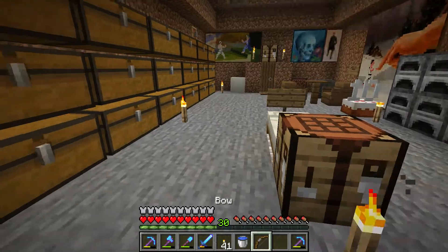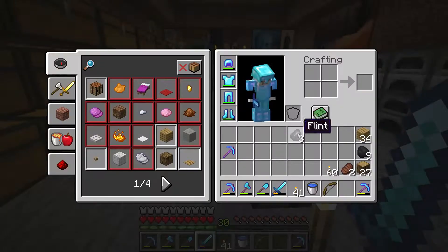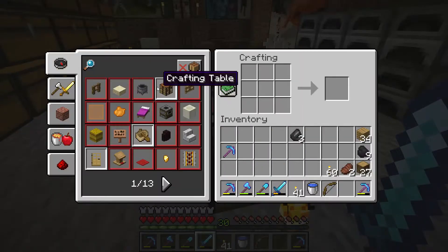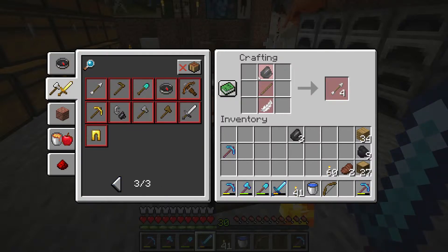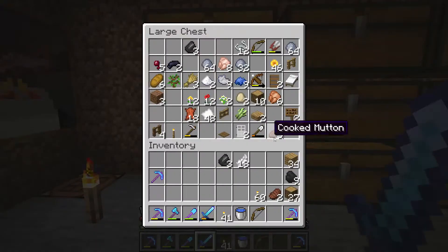To shoot a bow you need to have some arrows. To make arrows you need flint, stick and feather. You get flint from gravel, feather from the chicken and stick from wood.